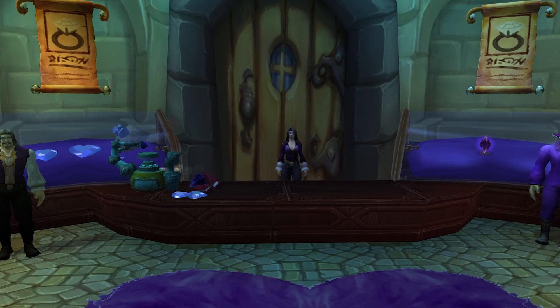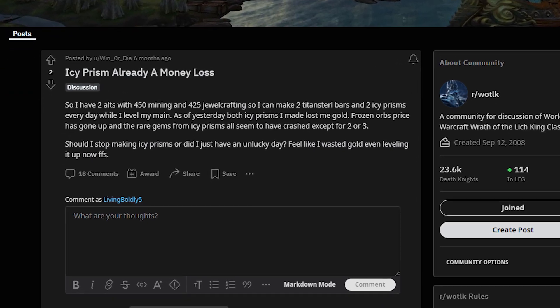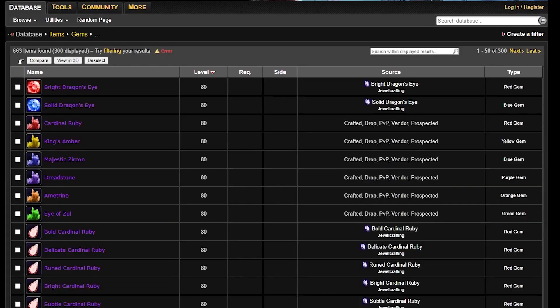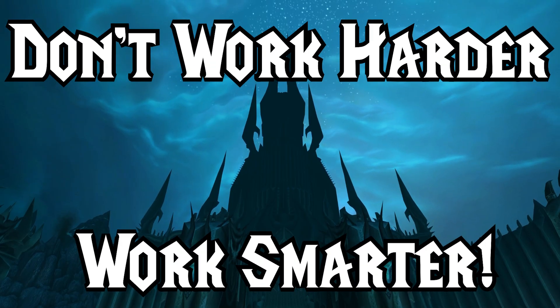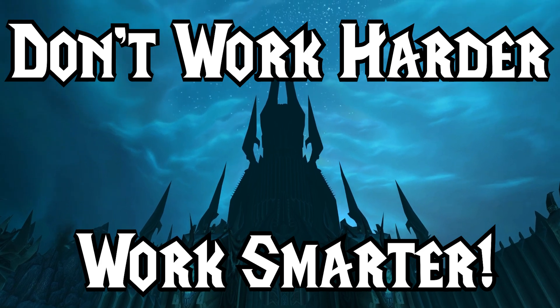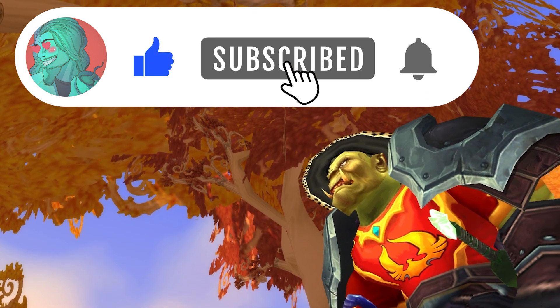Another Jewelcrafting Daily you should be doing is the Icy Prism. Well, actually I'm not doing it yet — it just isn't really that profitable right now. But when I'm making them in the next phase, I'll be getting epic gems. So stocking up all the materials to make a bunch of Icy Prisms would be a really good idea right now. And another great idea would be to subscribe, hit the notification bell, and click the like button.